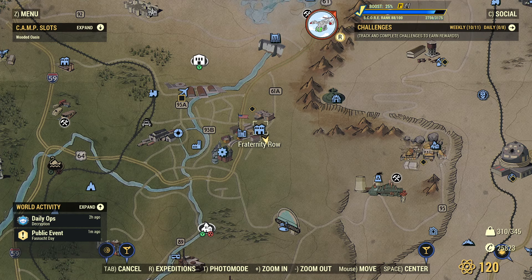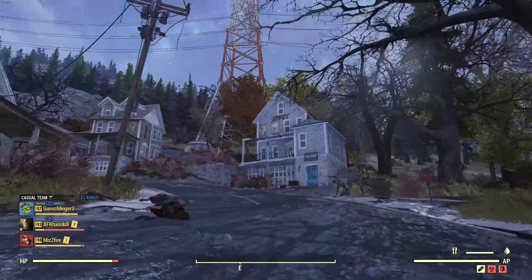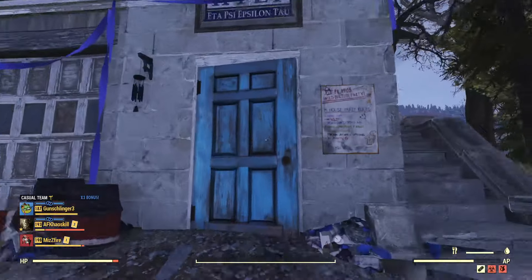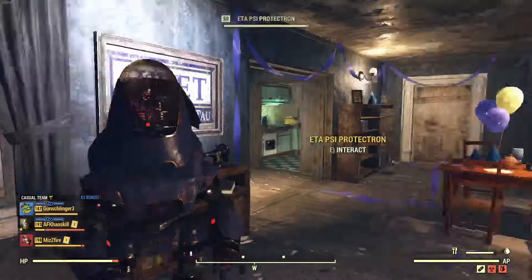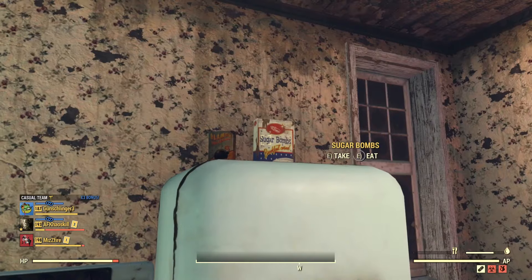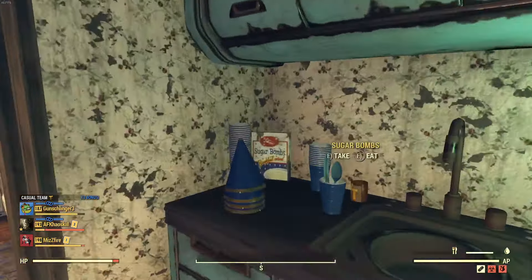Moving along, we're going to go to Fraternity Row and it is going to be in this fraternity or sorority house — I think it's a sorority house. Both items are in the kitchen, and I think there's also one upstairs that can spawn as well. So there are two in the kitchen: one on the refrigerator and one on the shelf by the sink.